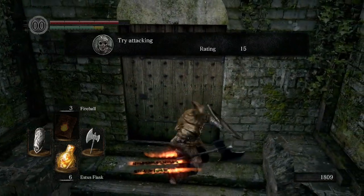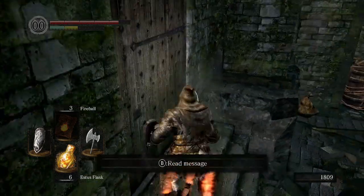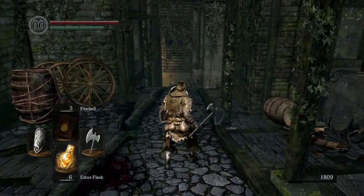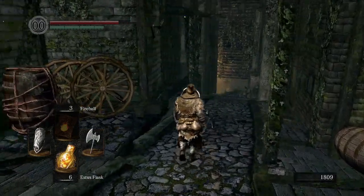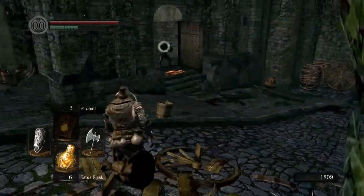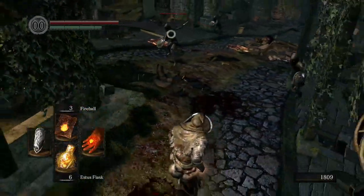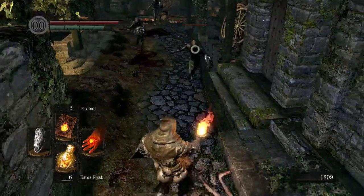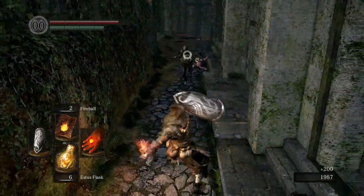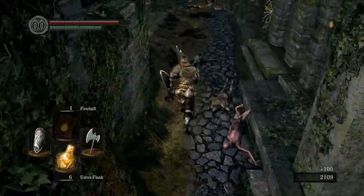Try attacking — nice, there's an enemy behind there. We take those. I remember this spot — I lost four lives here. These guys are assassins, thieves, however you want to call their class. They're not easy, but I think the fire could be good here. Not a lot of HP but pretty difficult to beat, especially with a slow weapon.